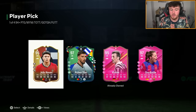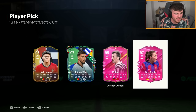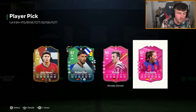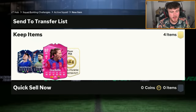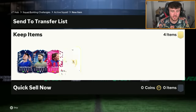Third one - it's between Ruben Diaz and Ona Batlle. I think I'm going to take Ona Batlle here. Actually, I'm going to take Ruben Diaz. Is Ona Batlle not in packs anymore? Diaz is obviously great but I've already got John Stones, Saliba 98, and Blanc. I'm going to take Ona Batlle there. Might be controversial because he's worth like double her, but I've already got really good centre-back options.